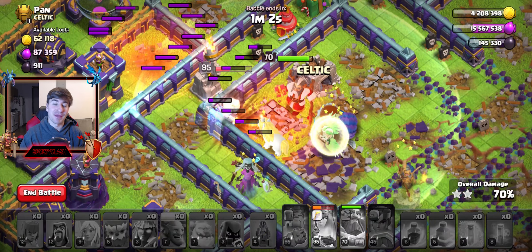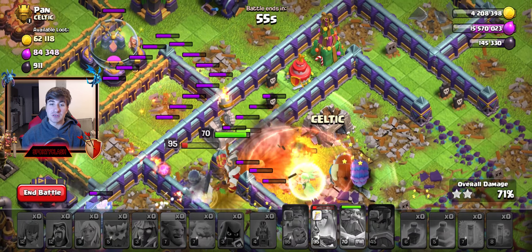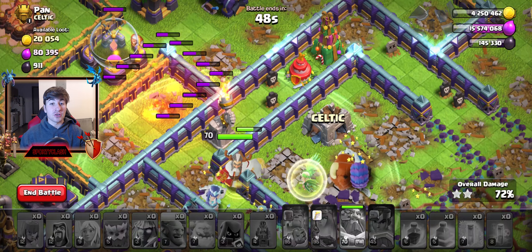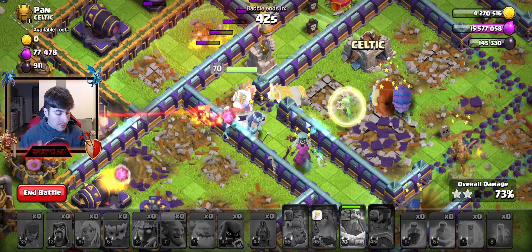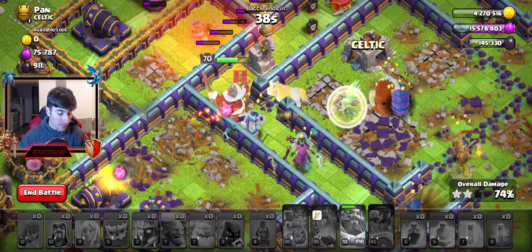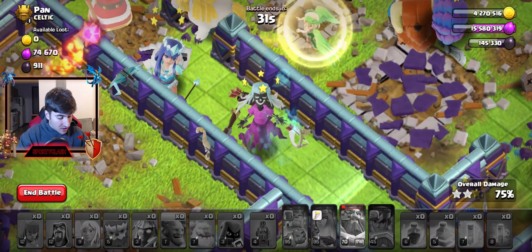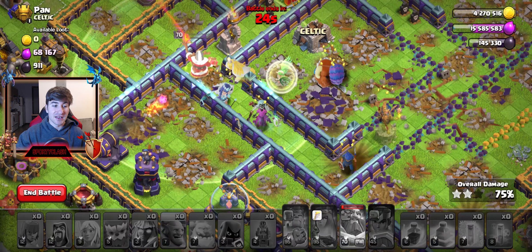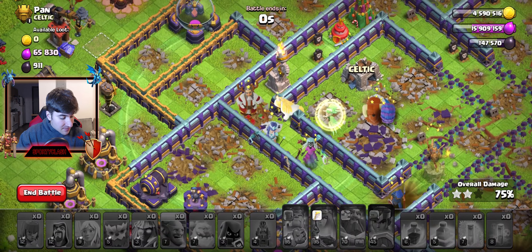That's the downfall of the Giant Gauntlet in my opinion. Still a great ability — the splash damage whenever he swings his sword is something I fell in love with. But now I just use the Rage Vial and the Earthquake Boots. A lot of people say Earthquake Boots is one of the worst, but for my attack strategy specifically it's not, because I really want to break down the base. I wouldn't have used my Earthquake Boots that early — I would have waited — but I needed to show that the King will not take as much damage anymore. We got a 75%, could have done better if I was actually focused on the attack.